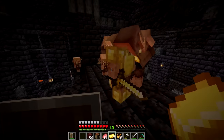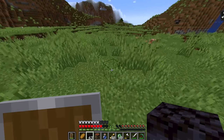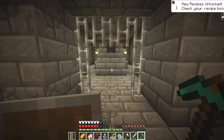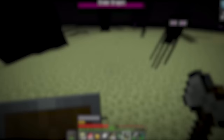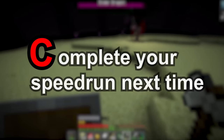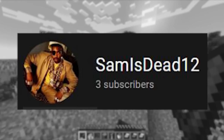The runner collects blaze rods and heads to a nearby bastion where there is an insane number of piglins, allowing them to get ender pearls from trading super quickly. They head back to the overworld, locate the stronghold, and conveniently mine right to the portal, but eventually end up killing themselves in the End with a bed. I'll score this speedrun with a C for 'complete your speedrun next time.'